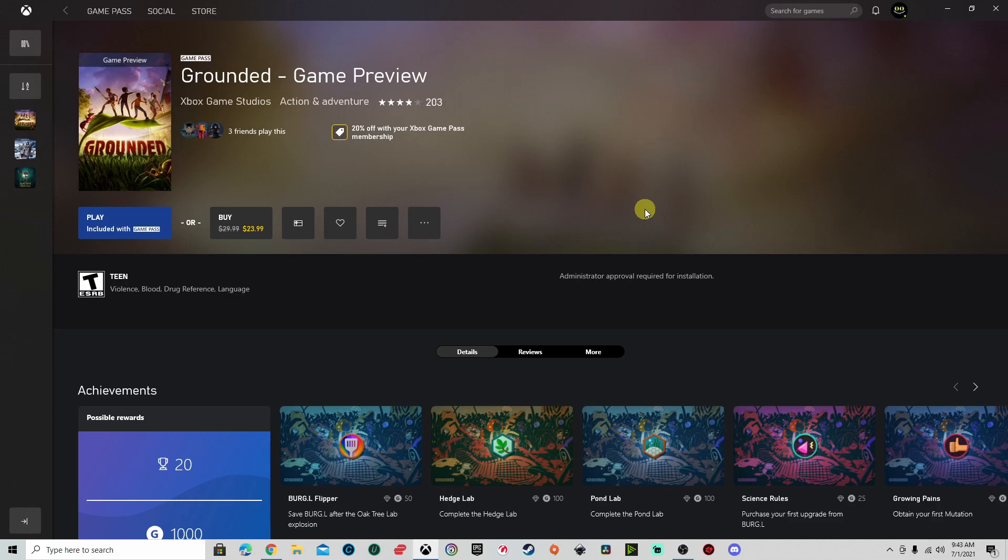I have it on Steam and it updated just fine, but could not get it to update here. I'm over here on the Xbox app — tried to click everything, could not find the update. I went over to the Xbox Console Companion as well and could not get it to update through there.